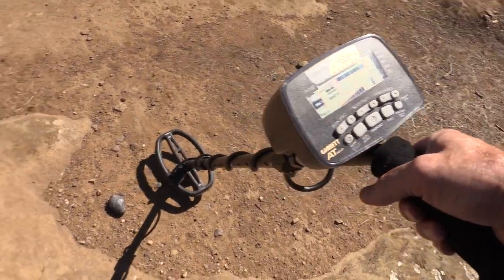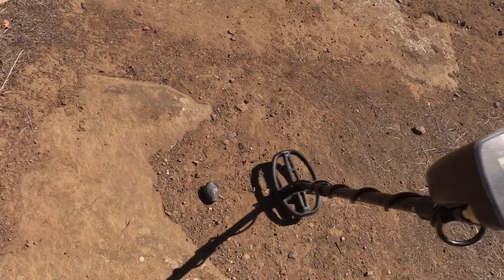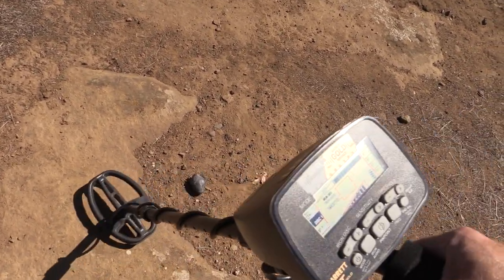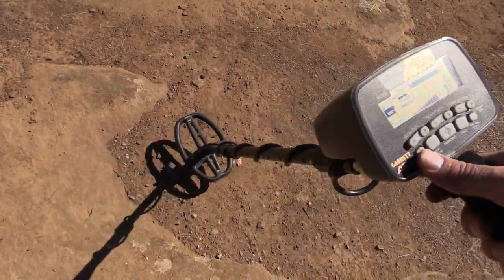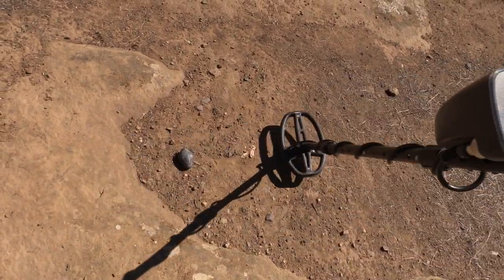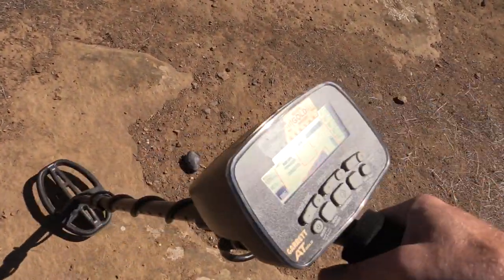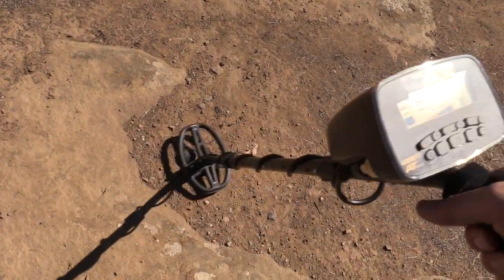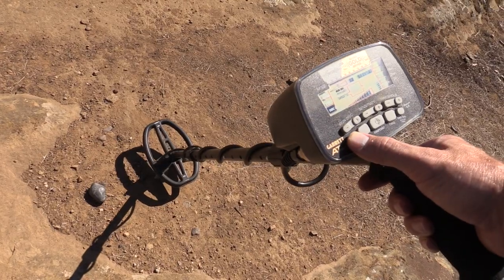I'll put it on discrim 2. There's an occasional pop here and there. It could be a rusty piece of something too, but it usually disappears in discrimination 1 and 2. So we'll put it in discrimination 2 — this is the third method. See, it's a little pop, but usually in those two discrimination modes it's usually gone.